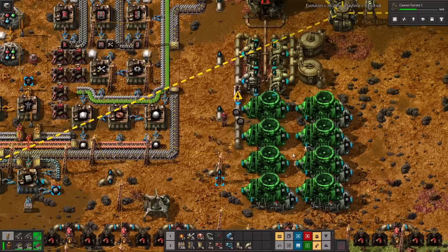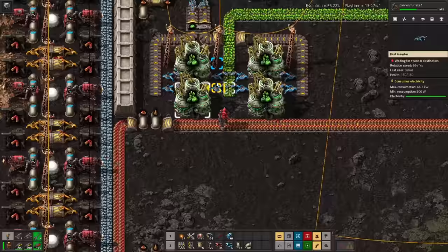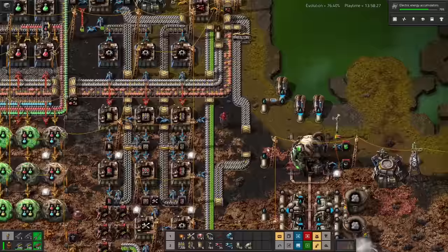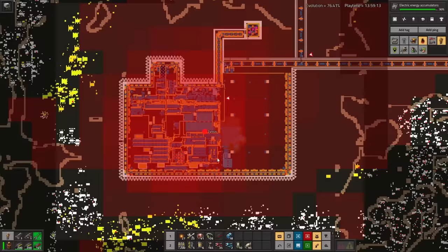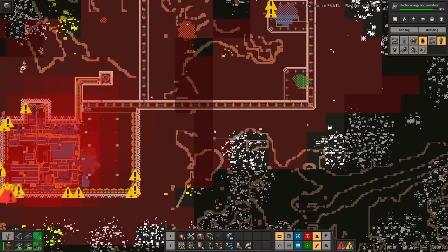Nuclear power plants are really expensive, and I've just barely managed to scrounge together enough copper to make one, along with all the exchangers and turbines. It feels really weird making a nuclear power plant this tiny, but 40 megawatts is all I need right now. I'll be crafting all the nuclear fuel by hand, because just one centrifuge is enough to give me the enriched uranium necessary. This will completely replace my boilers and drastically reduce my pollution production. I'm still running off my starter copper patch — it's only at yellow and purple science that iron and copper demand start to even out.